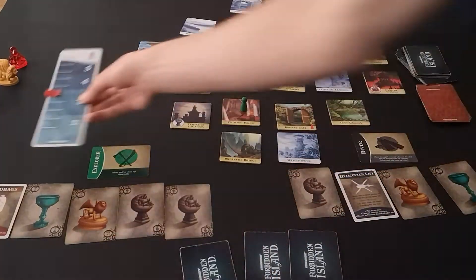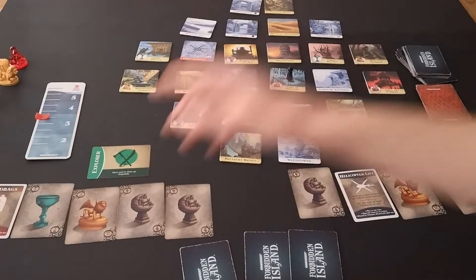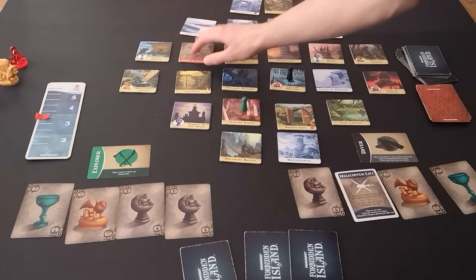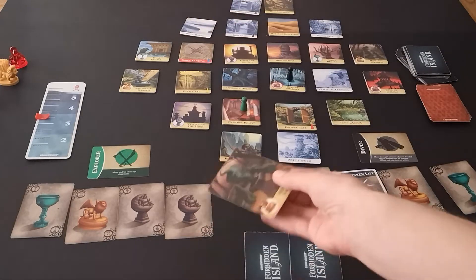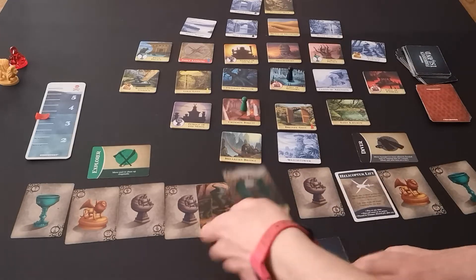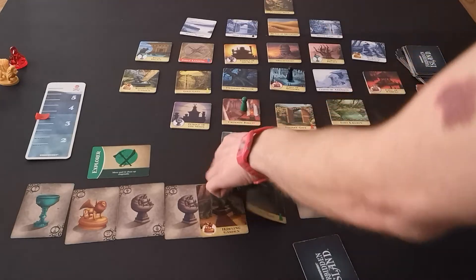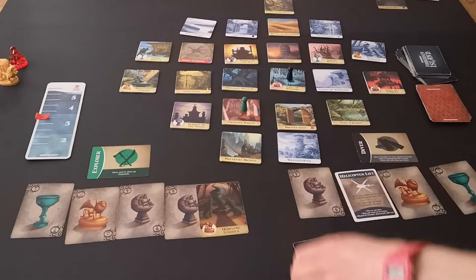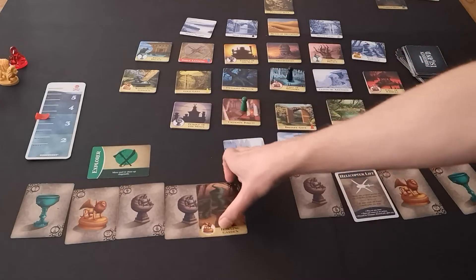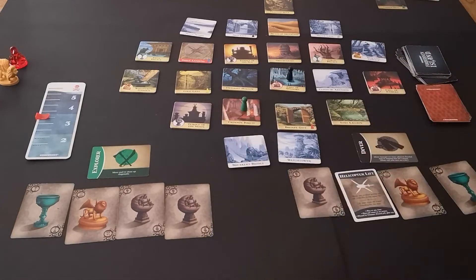I think a good idea would be Sandbags on Fool's Landing just in case it comes up. Then we've got our three cards ready. Howling Gardens nicely out of the way. Copper Gate is gone. And Breakers Bridge is back underwater. Not too bad, not ideal.